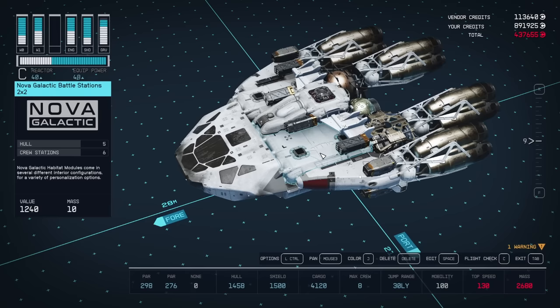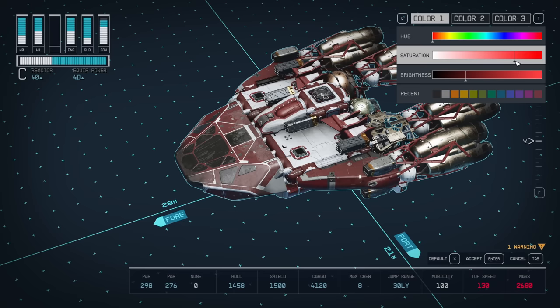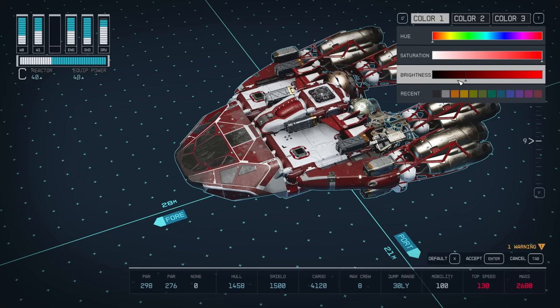Finally, it's time to add a paint job to the Vomit Comet — you can just double-click any of the pieces, it'll highlight your ship all the way, and then you can just color it all at once. Generally in every single game I play I go with a blue and yellow ship because Hawks Gaming, but this time I'm going to go with a nice really super bright red. I want my enemies to see me coming.